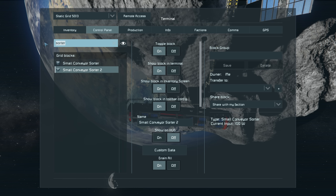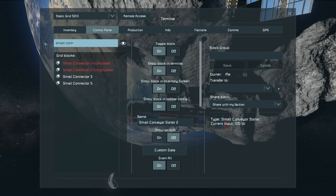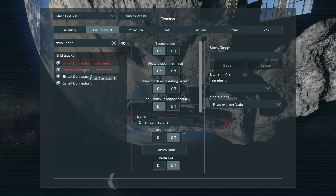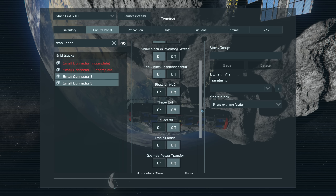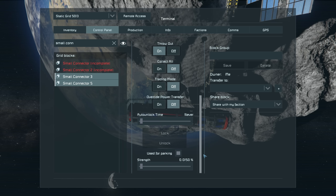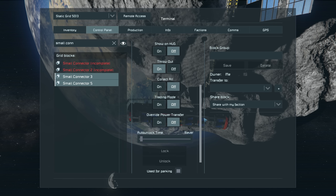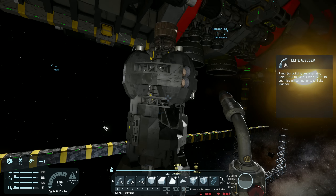Now let's find our small connectors. I want to set 'throw out' to on and strength to zero, because I'm not going to use them as connectors and I don't want them grabbing any other connectors. That should hopefully sort out our stone problem.